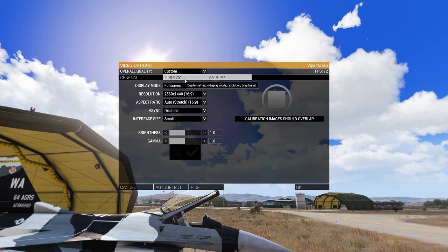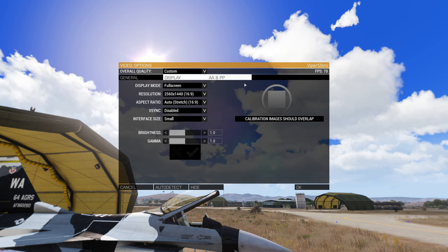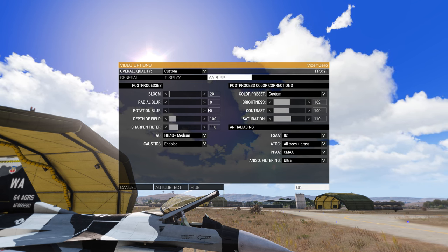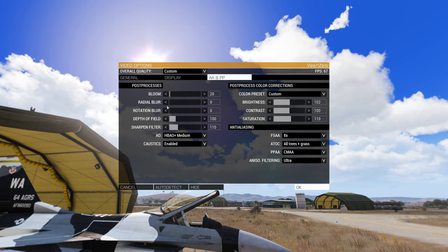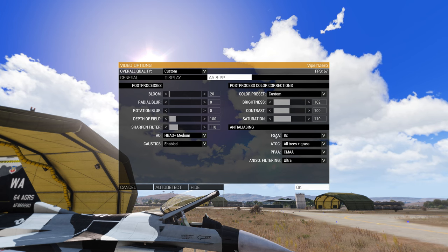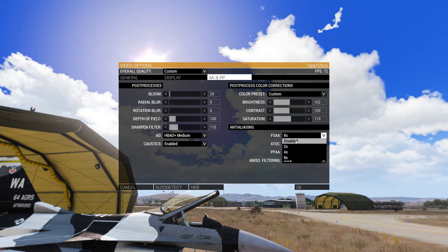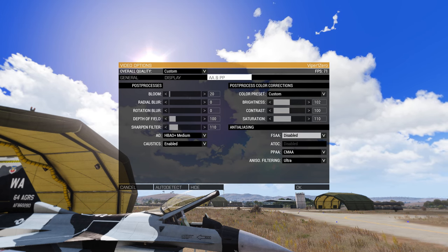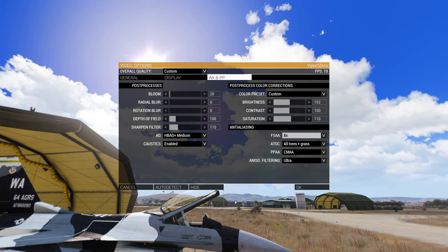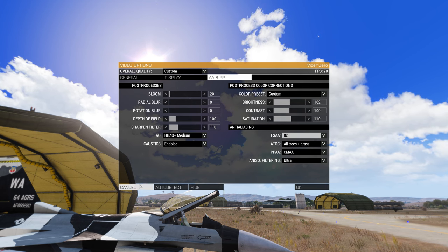Under anti-aliasing and post-processing, turn your bloom down to 20 and your radial blur and rotational blur down to zero. This will save you a ton of FPS when looking around. Will it look as pretty? Probably not, but it's blurry anyway so what does it matter? Additionally, many players turn full screen anti-aliasing off as it massively improves performance, however your edges and things at a distance will start to look jagged and warped. So if you prefer looks over performance, leave it on — otherwise, turn it off.